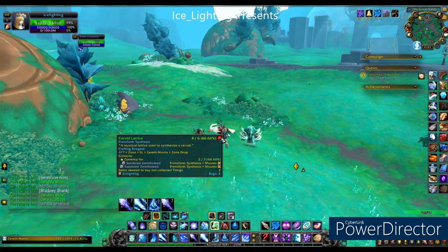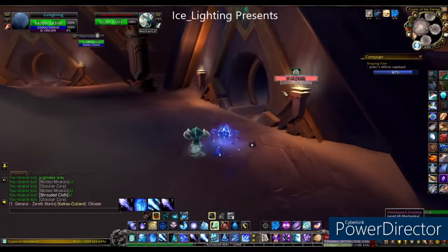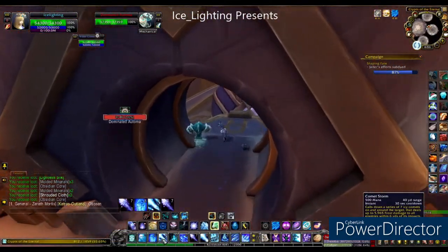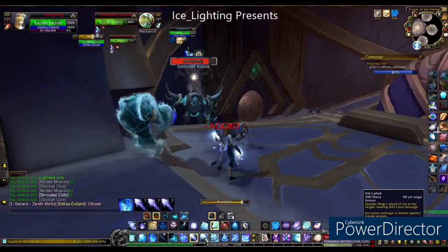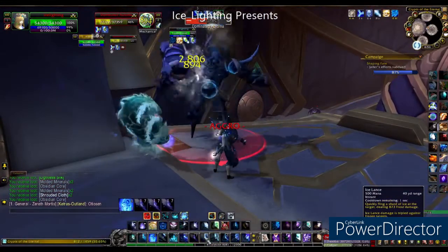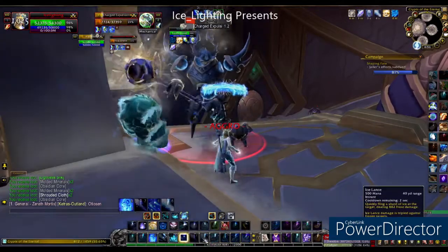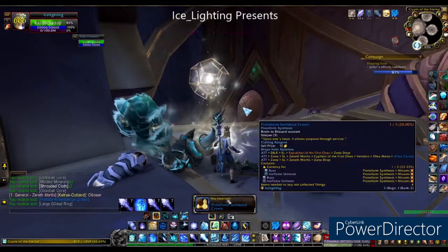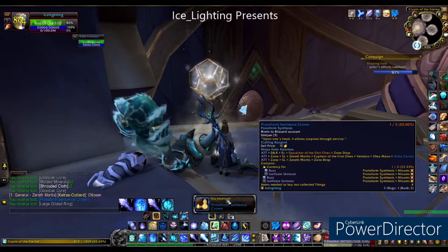Next up we're on to the crown. This can drop from any kind of ultima. I found the best place to farm this was at the back of the Endless Sands in the crypt. If you completed the campaign you'll know what I'm talking about — there is a crypt full of these dominated guys. They're not elites, they're pretty easy to kill, and there's quite a few of them. Since everybody's pretty much finished the campaign, it's a great place to just farm them. This took five kills before it dropped.